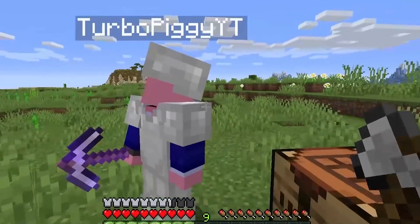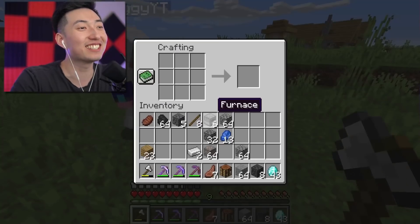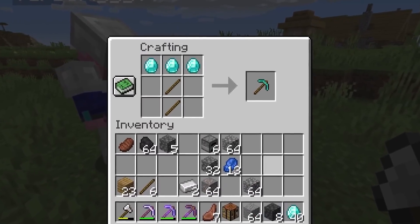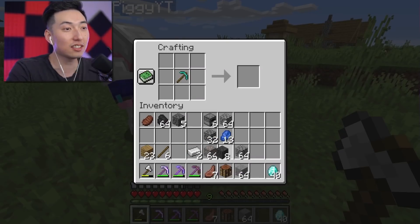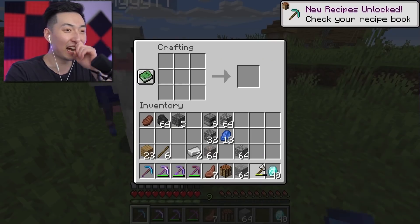You also have that right, Turbo? We have a crafting table right here. Let's go ahead and craft ourselves a diamond pickaxe — we can finally do it, guys. We have an ultimate pickaxe collection right here. We put this in the center, wrap it all around, and there it is — the ultimate diamond pickaxe!